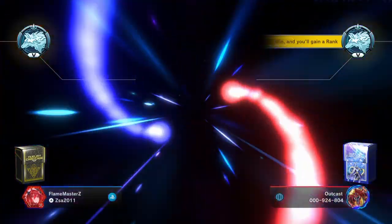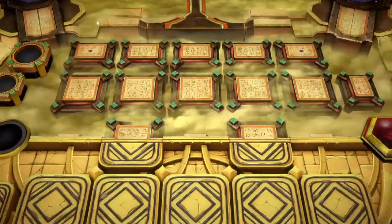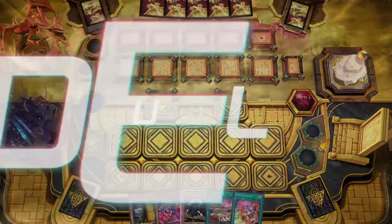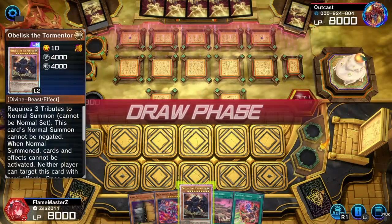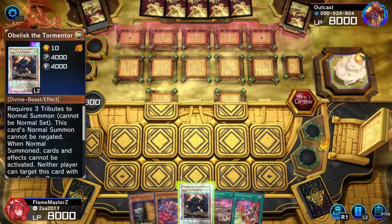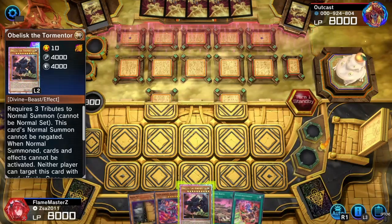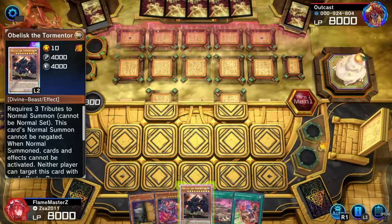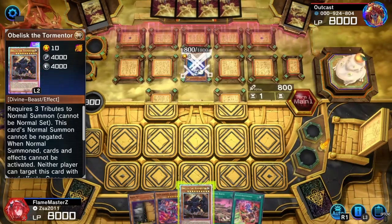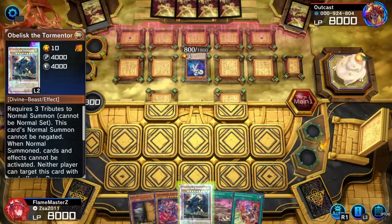I'm pretty sure you guys have seen the new animations, the new card summons, the new finish attack animations. But I wanted to show you guys it in a video. Since we got Obelisk first for free, I'm going to show off Obelisk, next Slifer, and then lastly Ra. That's most likely what I'm going to be doing for the next three episodes of Master Duel.